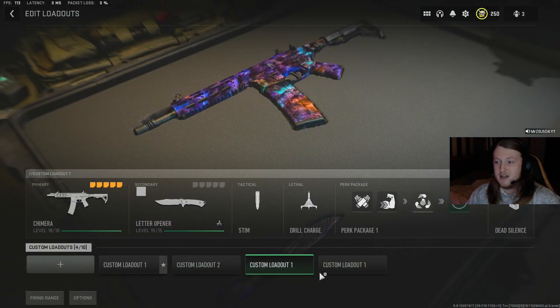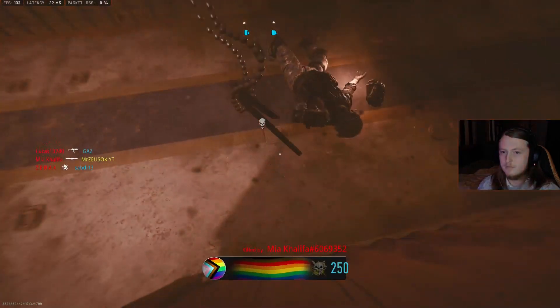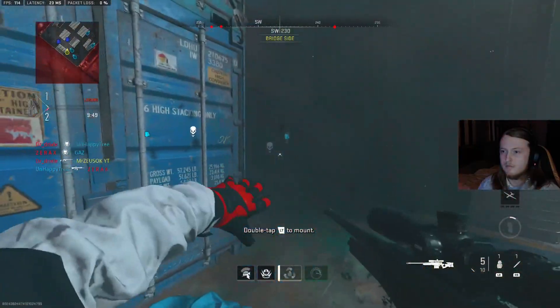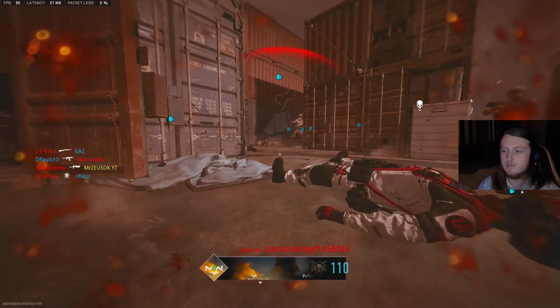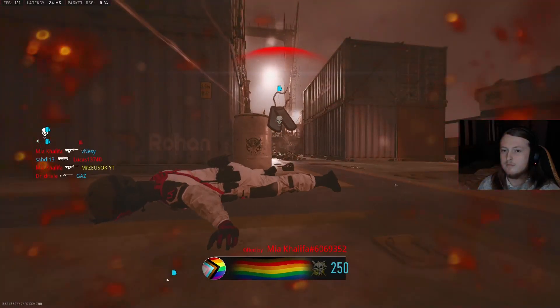Now in a game of Shipment, what you're going to want to do is throw your three decoys straight away. Nine times out of ten, if you throw them down the middle you're going to get a load more XP, but I just tend to throw them left, right, and down the middle as soon as I spawn. Don't worry too much about dying, because all you want to do is level up your guns.